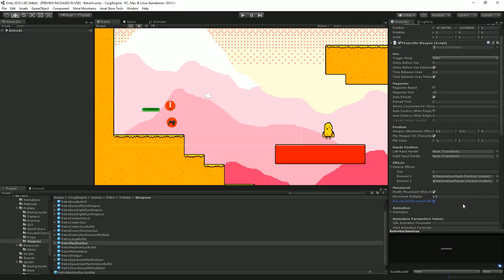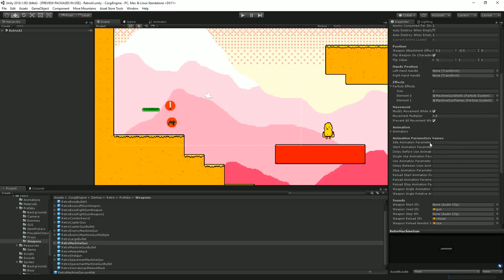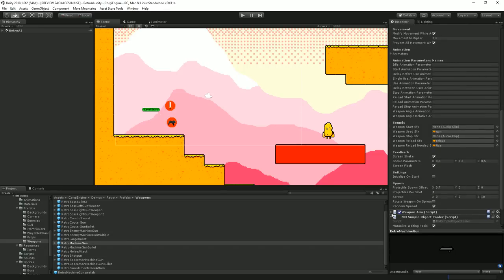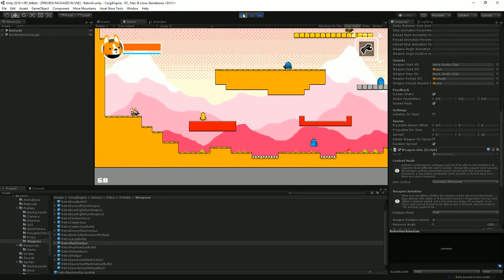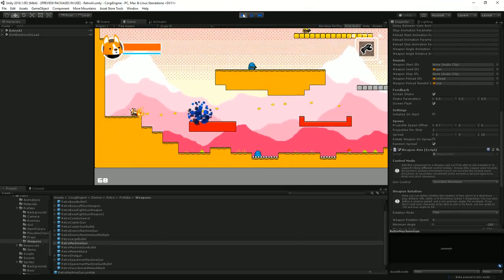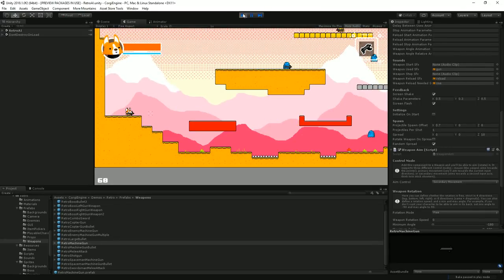One last weapon feature: you can now prevent all movement while attacking by checking a checkbox. With this enabled and the weapon aim script adjusted, when I press left or right while shooting my character no longer flips or moves until I release the attack button. This is useful for projectile weapons and also for melee weapons to prevent characters or AI from moving while attacking.